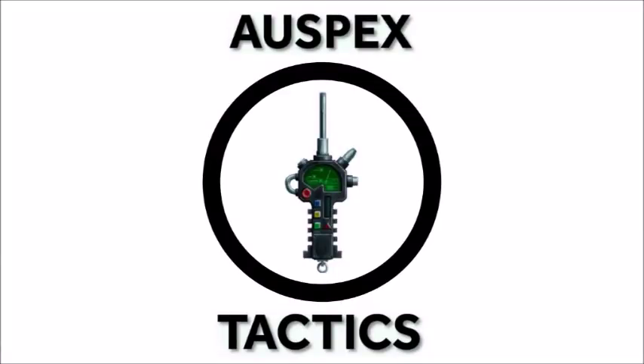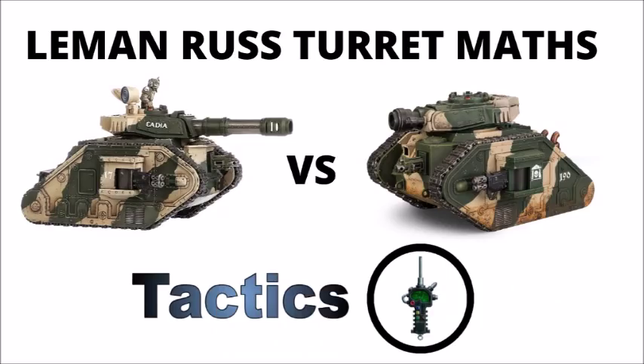Hello and welcome back to All Specs Tactics, the strategy and tactics focused 40k channel, where we're all about getting the most out of our miniatures on the tabletop. So over the last few weeks we've looked at Leman Rosses and tank commanders. We've already talked a little bit through the various merits of each of the guns, but I thought it was time to just put all the numbers in a table to show which of the guns do best against what. So without further ado, let's take a look at the numbers.